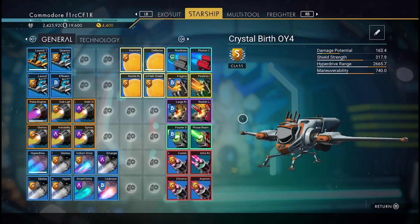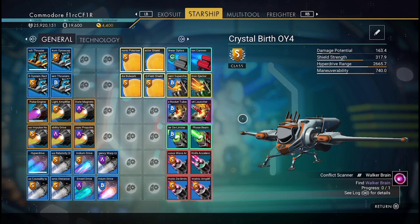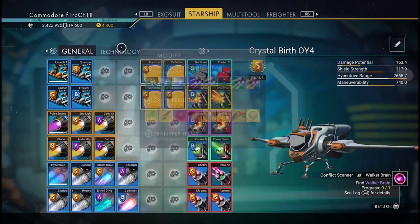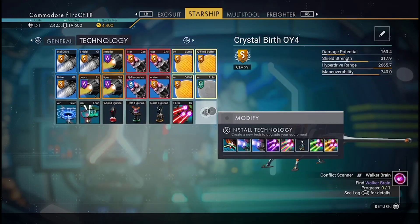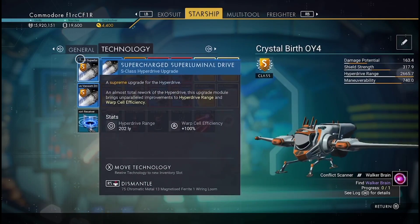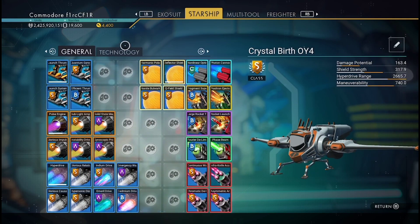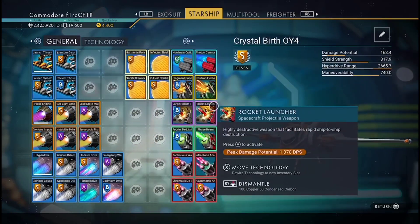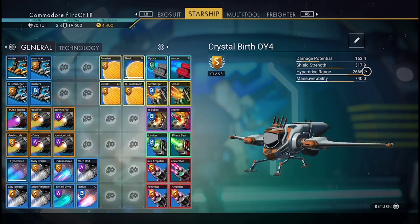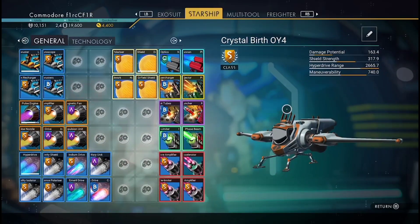Here we go — this is what it looks like fully upgraded. Look at the stats in the top right. I've moved a few parts around — you can pause and see how it looks with all the parts in. Maneuverability is up, hyperdrive is up. That's how you upgrade the ship. I've still got some more launch clusters to put in, but that's essentially it.